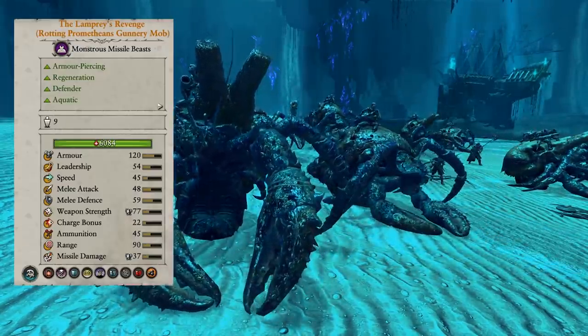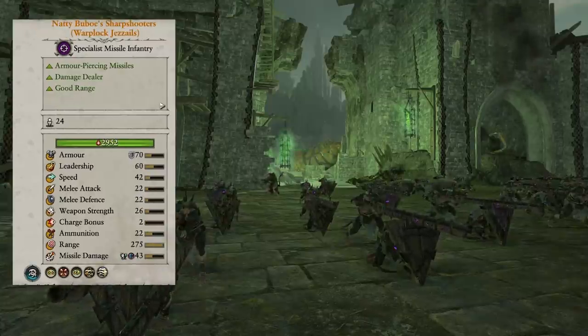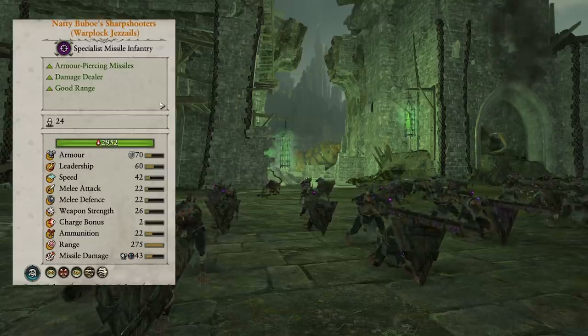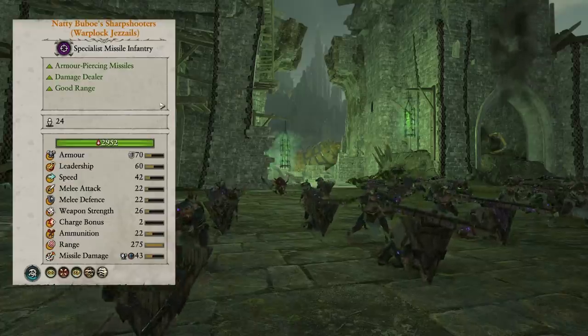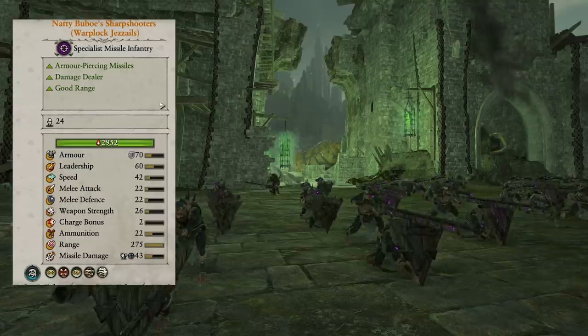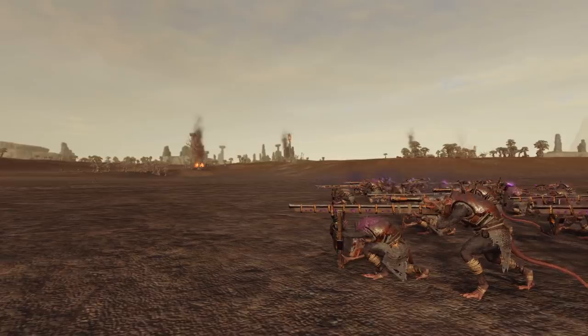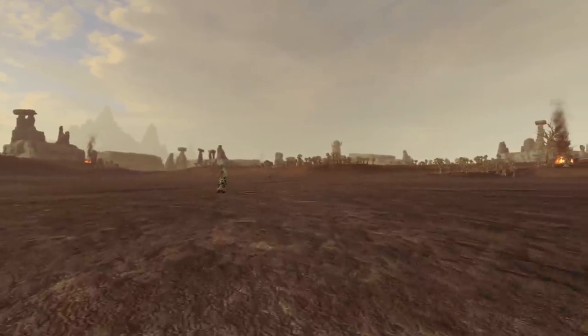Now we're going on to the number three pick, which is in the realm of the Skaven. These are a unit that when they first came out were probably the best Regiment of Renown in the game — super oppressive with insane range. They've been nerfed pretty heavily since then, so they're earning the number three spot. I still think they're a staple unit — even if you're not bringing any other ranged tools, slapping these guys into a melee build or a defensive death star, they're pretty much good in every Skaven build.